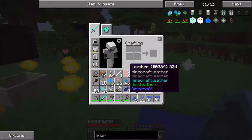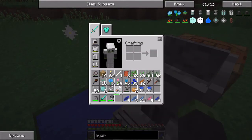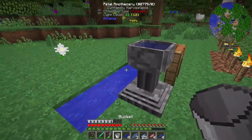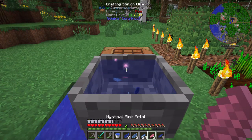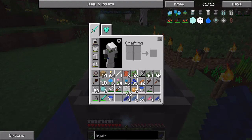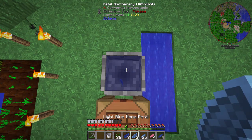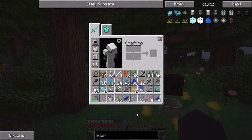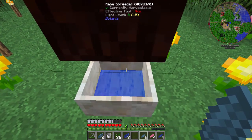We're going to need blue, pink, and cyan. Let me get this guy ready. I do want to make an infinite water source for the Hydroangeas, so we'll get that set up after. Oh — that's light blue mana petal, that's not cyan. Oh wow, GGs. Okay let's make a few of these then and just pretend that didn't happen.